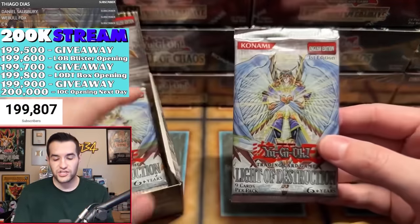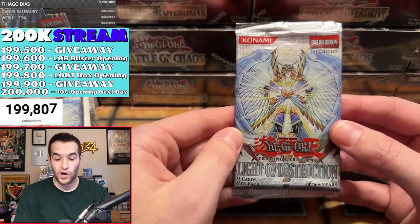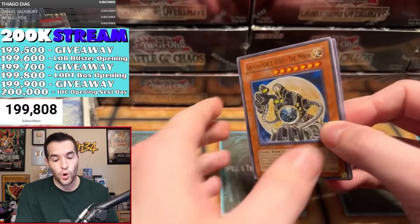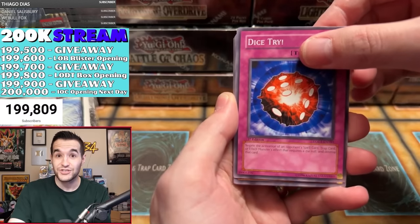This is first edition Light of Destruction. I've only opened this box one time on my channel — this is the second time ever. This one is for Spencer P., who's often in these box breaks. I hope he has good luck here. I've mixed up these packs multiple times. I'm going to do three packs at a time so we don't ruin the pack trick — I think it could be three or four. We're starting off LODT first edition.